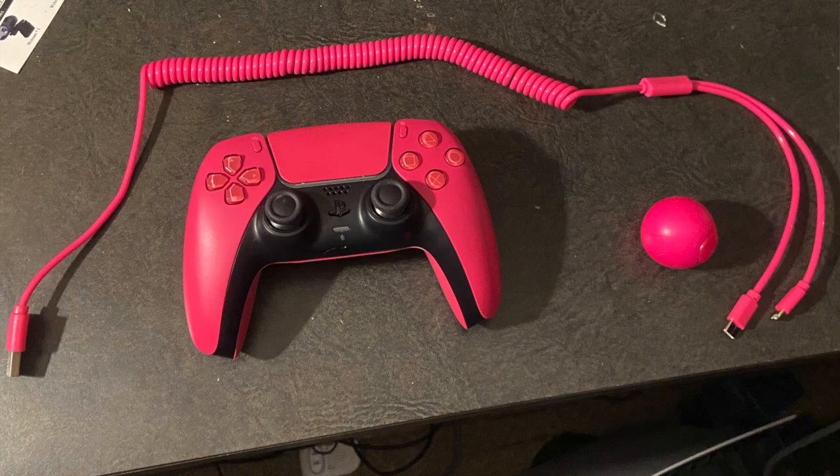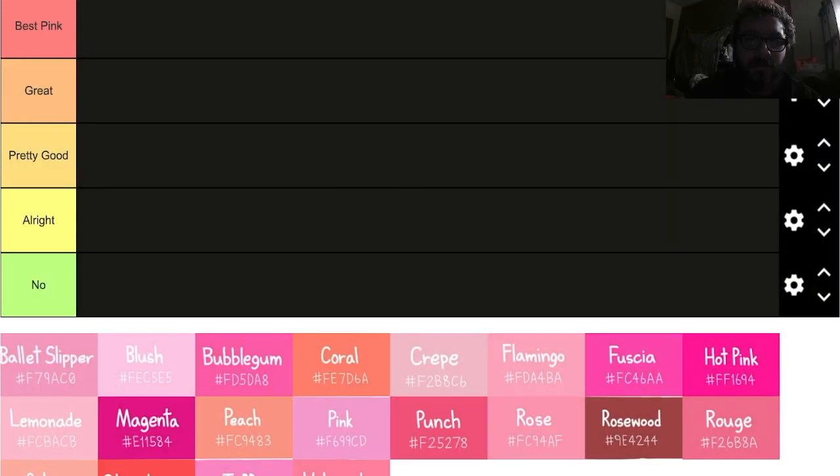Hello everybody, welcome back to ChefPlays tier list Wednesday. Today's tier list is somewhat serious — if you know me in person, or maybe on the channel, you'll know my favorite color is pink. So I figured today we're rating pinks: S if it's a good pink, or no if it's a stink.